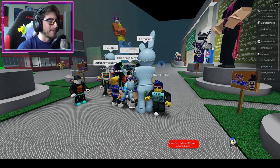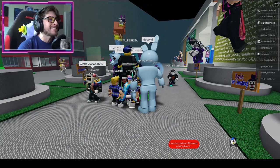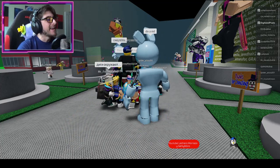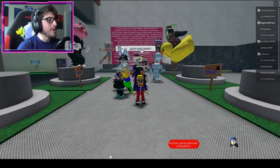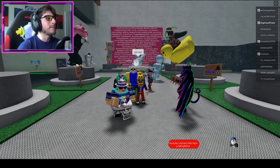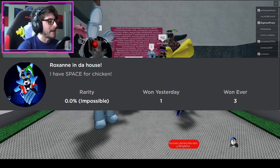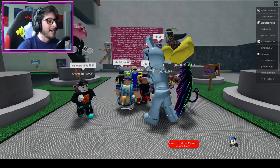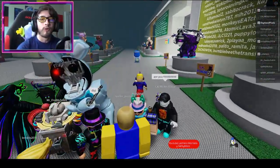Hello everybody and welcome back to a brand new episode today on Roblox. My name is Digi and today I'm showing you all a brand new badge in the game called Piggy New Skin Roleplay. The new badge today is gonna be called Roxanne in the House, and it says I have space for chicken — oh I love chicken.